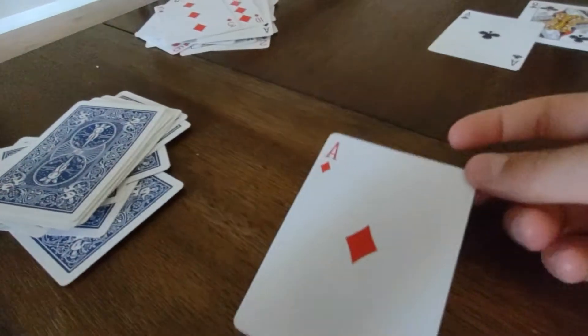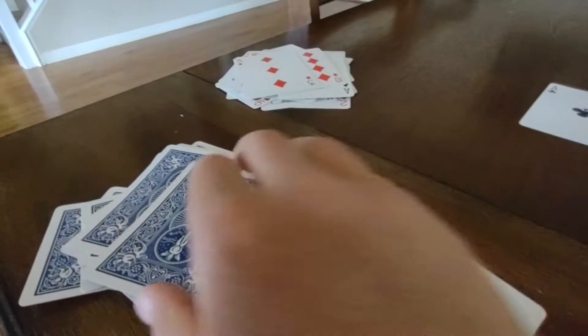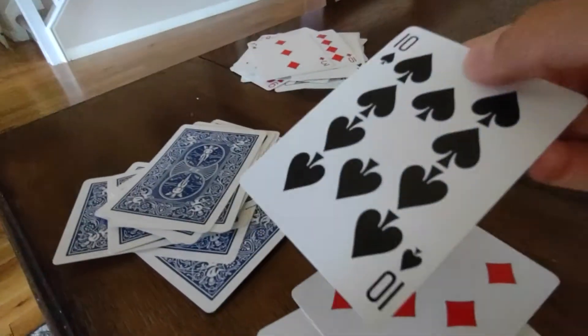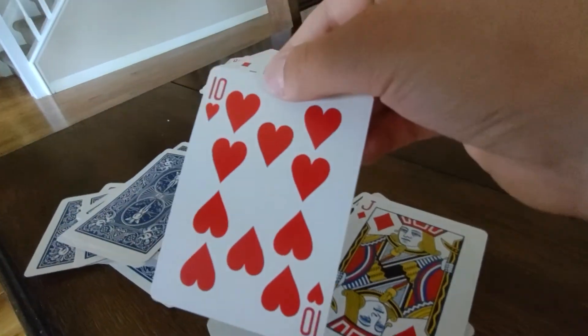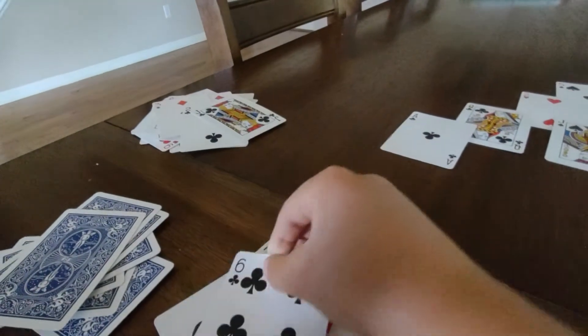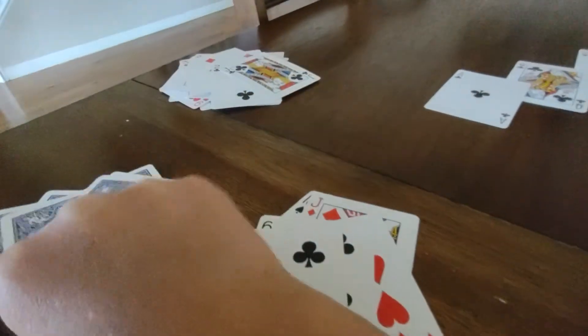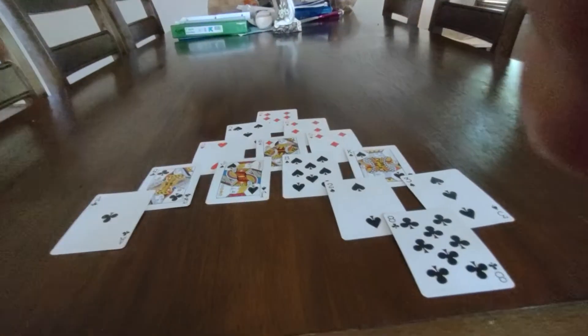All righty, we've got an ace — doesn't do anything because we don't have anything we could actually use. Unlocked. A 7 — can't use it. A 10 — can't use it. A jack — can't use it. Can use it — that one's gone. Can't use it. Can't use any of these. I'm doing the simple math in my head and there's nothing. Well, I guess that's game over.